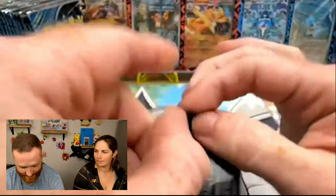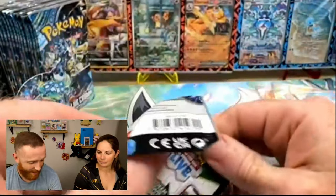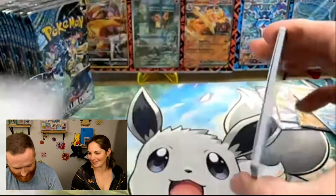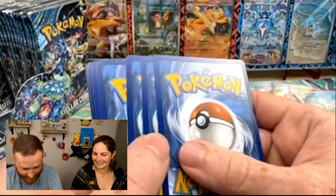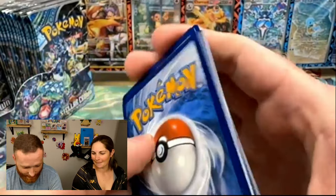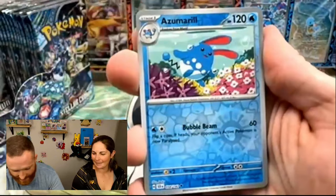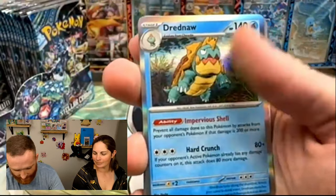I didn't get to see it. I also am busy — I snuck away to open Pokémon cards without you. You did. She did, folks — that's exactly what it was, it was a betrayal. All right, so we've got a Meditite, an Azumarill, and then a Dreadnought. We're almost done with this — yeah, we have four hits. This has been one of our lightest openings, other than the ETB yesterday which was a little tough.